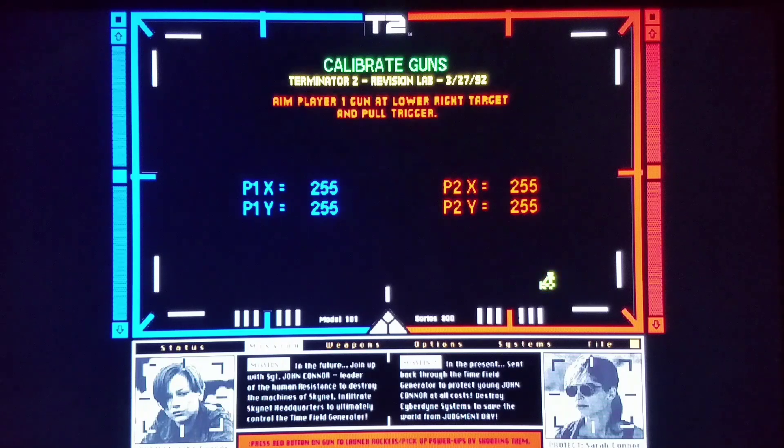2894 — okay, that's good. Then way bottom right as close as we can get — 255, nice shot. Then we're going to do the same thing for player 2. Nice shot, 2894. It doesn't have to be absolutely perfect, just as close as you can get to 2894. Then way bottom right.